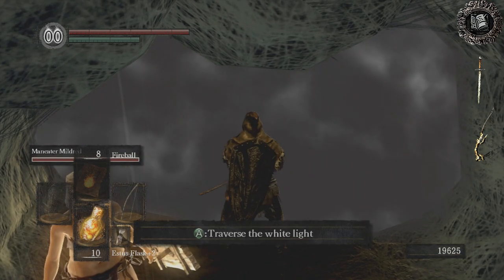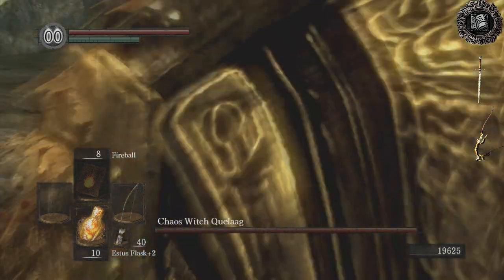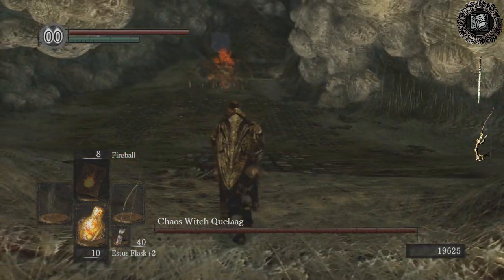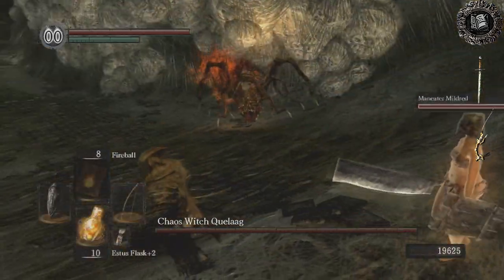If you shoot Quelaag in the human body part of her, you can keep her stunned if you're good with a bow. I happen to not be good with the bow whatsoever, but I'm going to try and show it to you anyway.